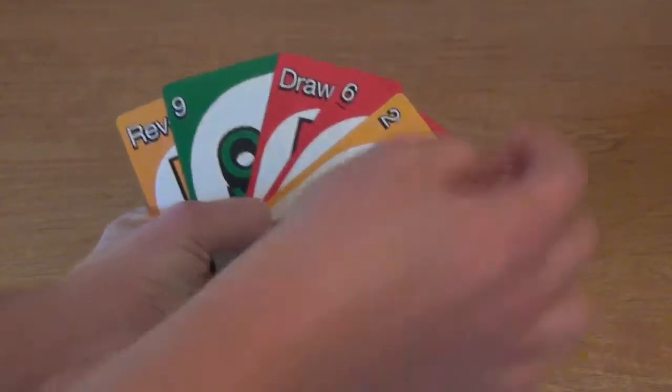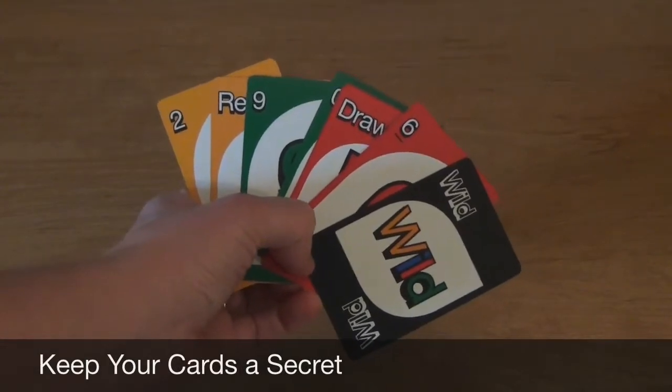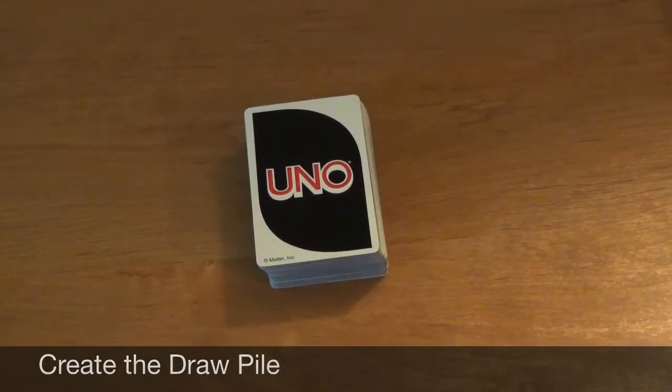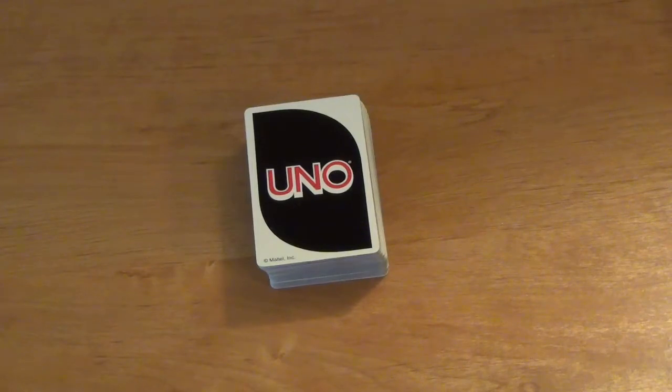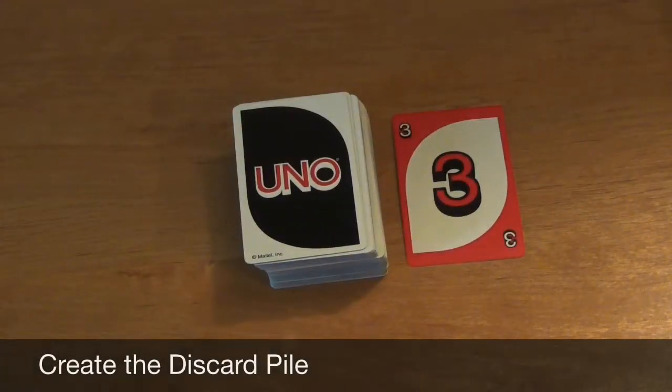Each player may look at their hand of cards and rearrange them as necessary, but should keep them secret from all other players. The remaining deck will be placed face down in the middle of the playing area to form the draw pile. The dealer will then flip the top card of the draw pile face up next to the deck. This will become the discard pile.